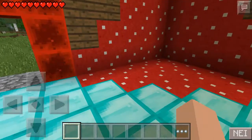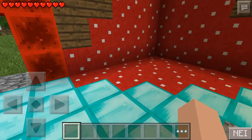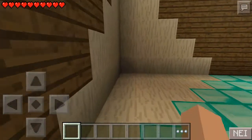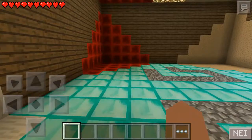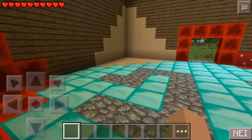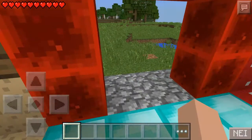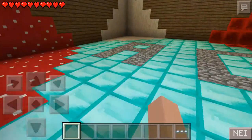We have this nice corner setup. In this corner there's a red mushroom, this corner has the trunk of a mushroom, this corner has redstone blocks, and this corner has brown mushroom blocks.